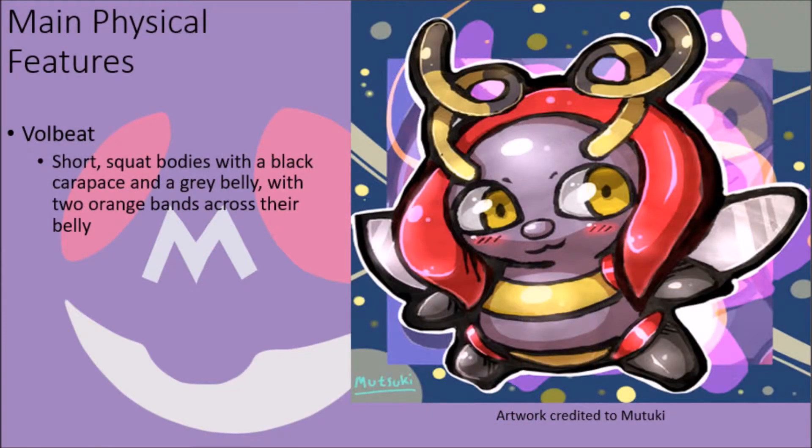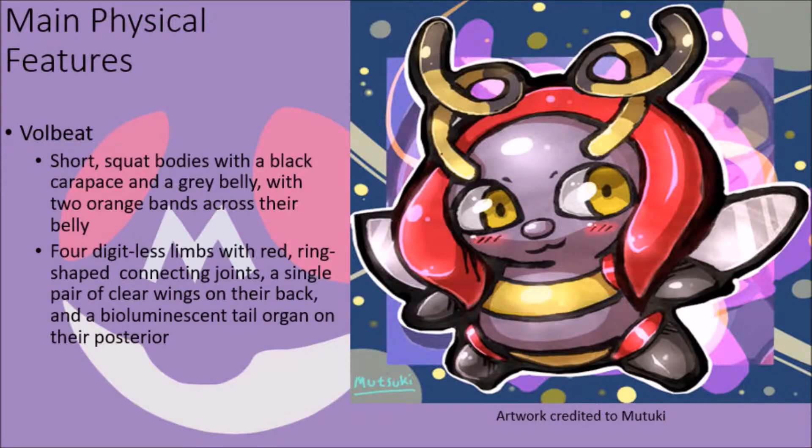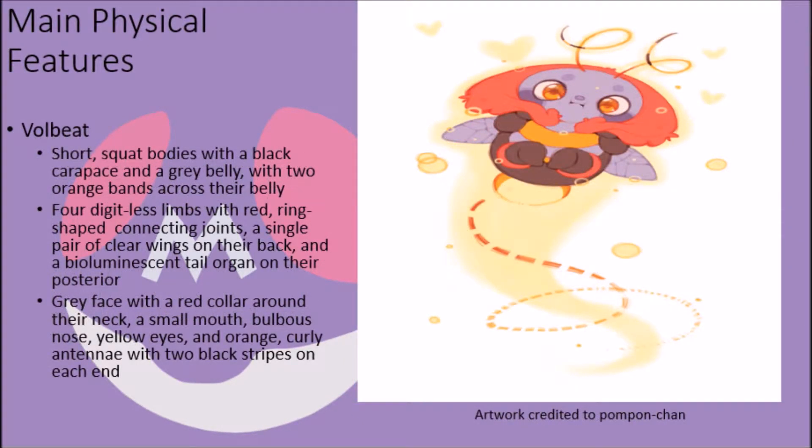Volbeat possess short squat bodies with a black carapace on their backs and a bulbous stomach area with grey exoskeleton material adorned with two orange bands that run across their stomach. They have four small black limbs without digits attached to their body at red ring-shaped joints, a pair of small clear wings on their back, and a small bioluminescent organ for a tail on their posterior. Their faces are grey like their belly, with a collar of red material fringing their neck area, a small mouth, a small bulbous nose, and yellow eyes, further possessing a pair of orange curly antennae with two black stripes near their ends.